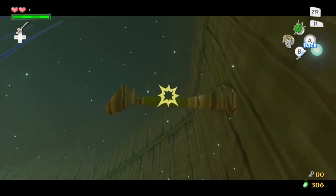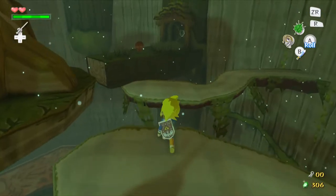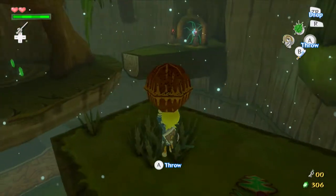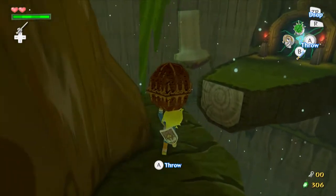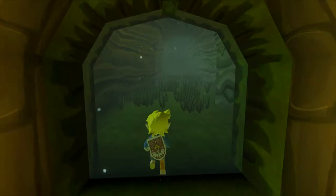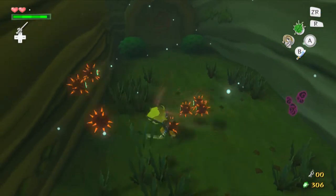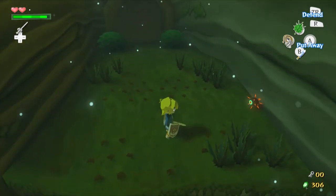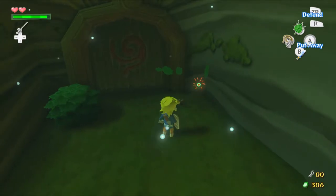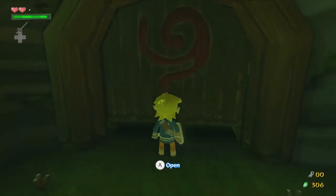As you might expect, use the grappling hook. Get the Deku Nut and head over that direction. These guys don't hurt you at all, but when a bunch of them gather and latch on you, they weigh you down and slow you down. You want to hold the button and slash them away. It's not always a given when you swing your sword that they'll die — I don't know if it's RNG-based or not.